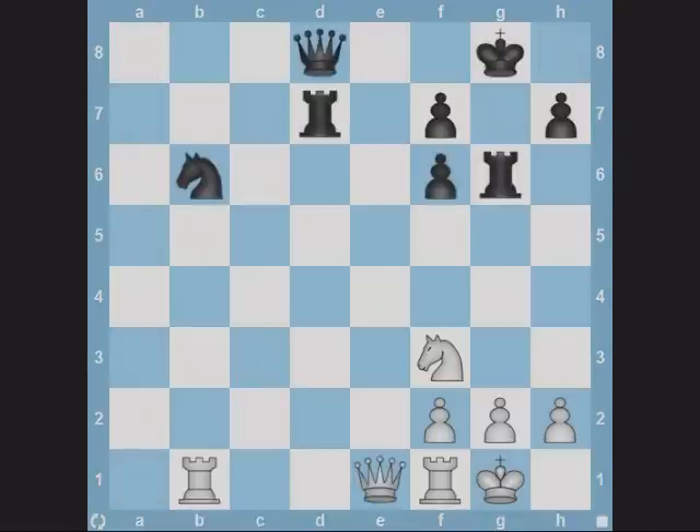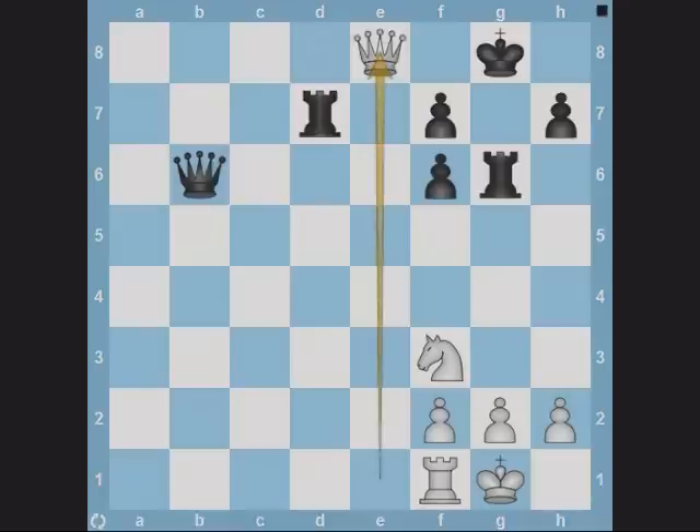This is the last position for today. It's quite similar to the previous one. White plays rook captures knight. After queen captures rook, white has Qe8 check, regaining his rook and netting a knight.